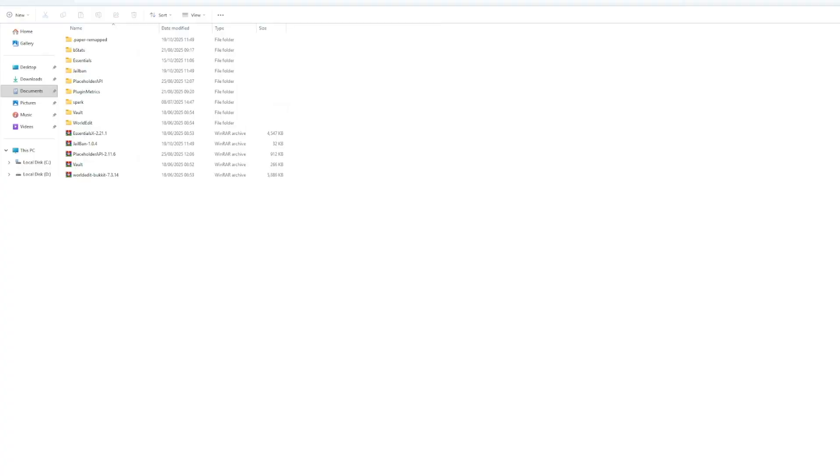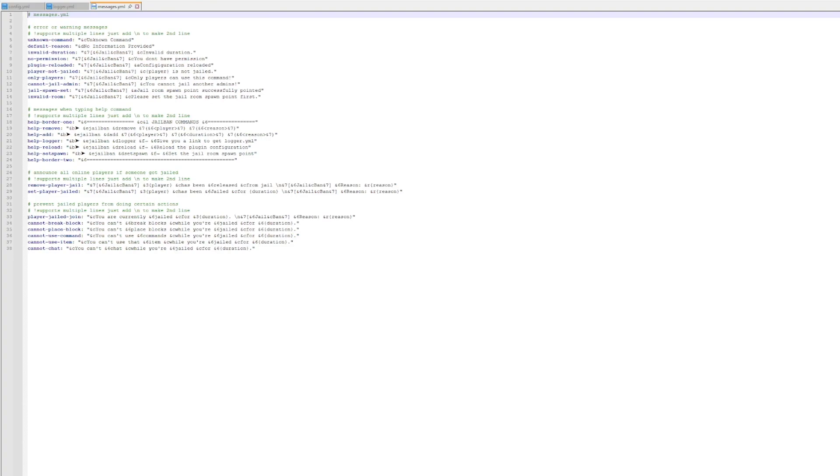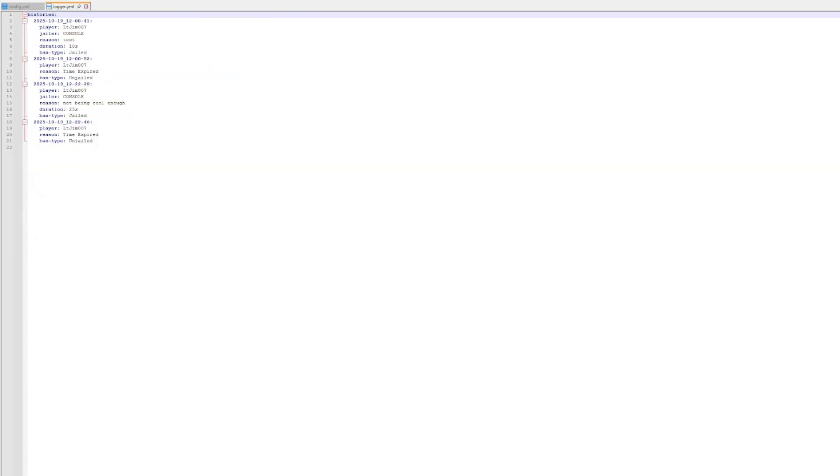So here we are in the plugins folder. If we jump into JailBan, you can see there are a few YML files. Players is empty — don't have to worry about that currently. We've got the messages file, which is everything that pops up in chat. And we've got the logger.yml — there's also a physical copy in the plugins folder you can look at if you don't want to use the command.